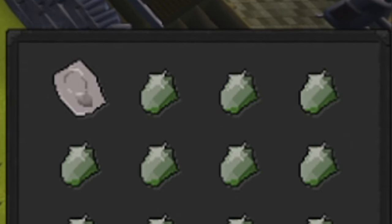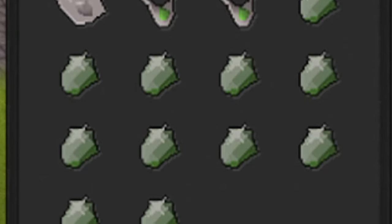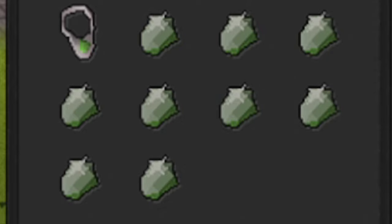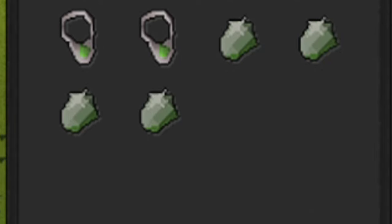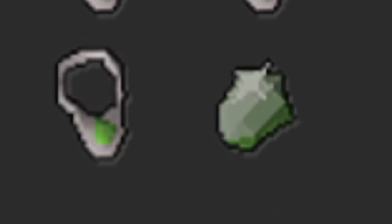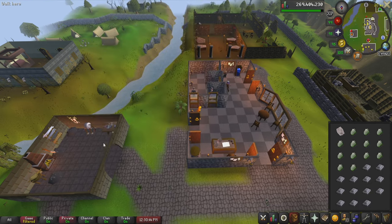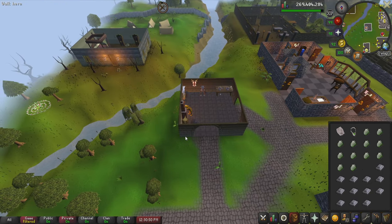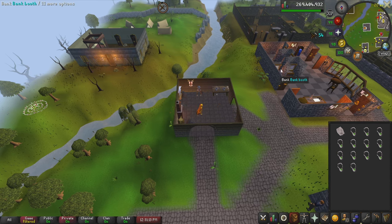If you have decided to make jade bracelets, all you need to do is level your crafting to level 29 and then change your mold to a bracelet mold. Doing this for one hour you can expect around 401,000 GP per hour, as well as around 84,000 crafting XP per hour. And lastly, if you have decided to make jade amulets unstrung, all you have to do is bring an amulet mold and level your crafting to level 34, and you can expect around 616,000 GP an hour and XP rates up to 98,000 crafting XP an hour.